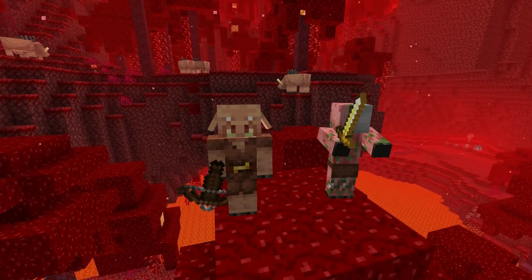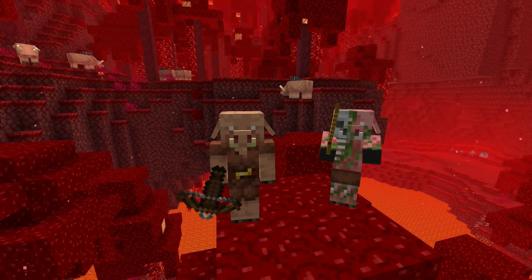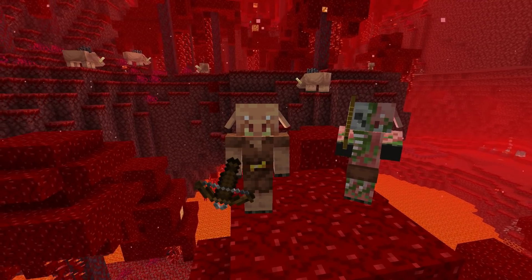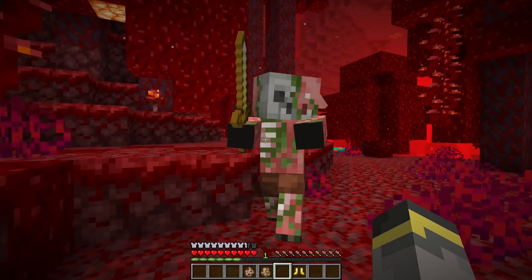You'll also notice the weapons are different. Zombified piglins can only use golden swords, meanwhile piglins can use crossbows and golden swords. In my opinion, the ones with swords are a little more dangerous than the crossbow ones — but you'll have to watch out for both.